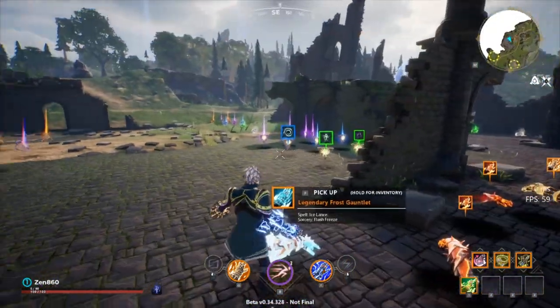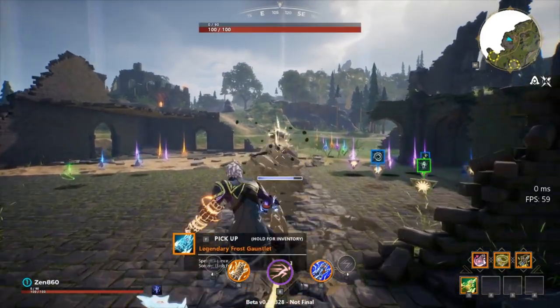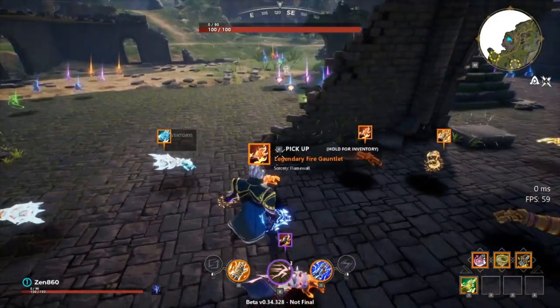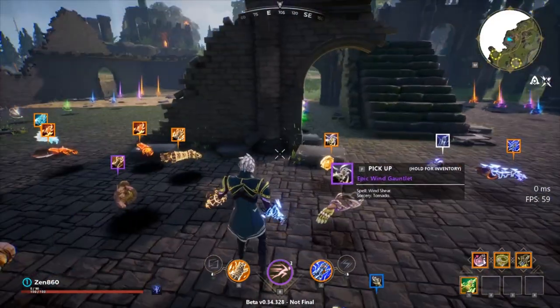Stone is recommended for new Conduit players because it does consistent damage to a lot of people. But I recommend getting good at Fire or Toxic with Conduit — I don't recommend Stone as your main gauntlet.